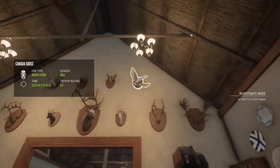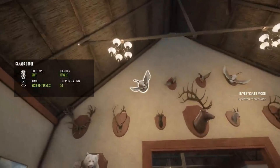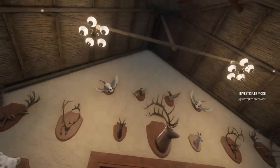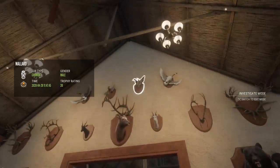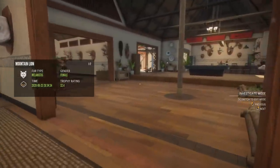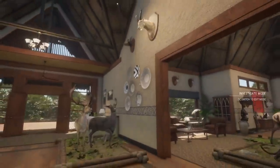Then up top, two more geese that I want to replace: 6.6 actually male but still silver brown hybrid goose, and a little gray 5.1 female. Two diamond ducks — a 4.6 cinnamon teal and maybe the only diamond mallard in the entire lodge, a just 20 scoring one. I'm not sure if I have any others in the lodge, but I want to get two for the back room. But I think that's the entire entrance now, if I'm not mistaken.